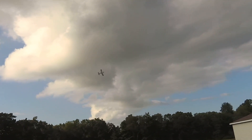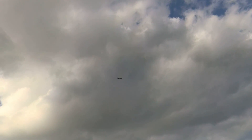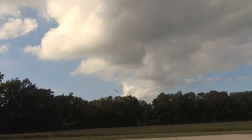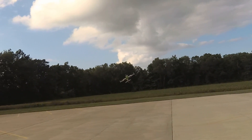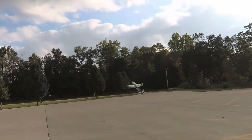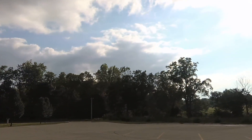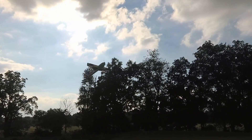This feels to me like every time you're approaching stall, it drops a wing — it wants to drop a wing — and I'm not used to that from my Futura model. My Futura model goes into stalls that are completely stable, no waggling of any kind of wings.